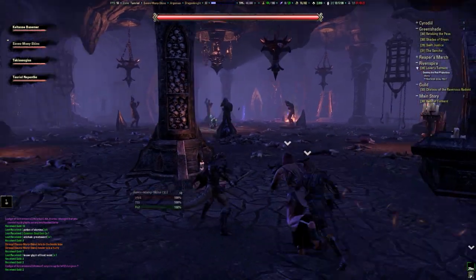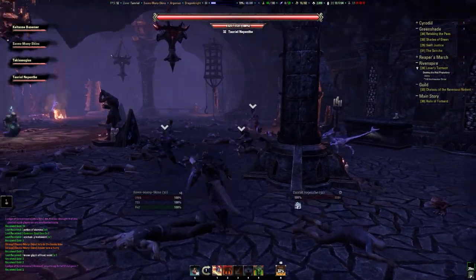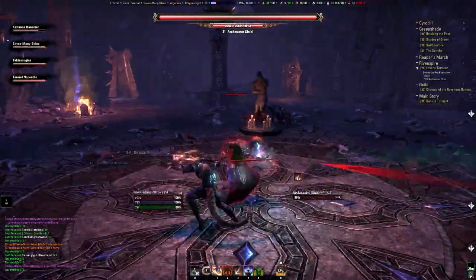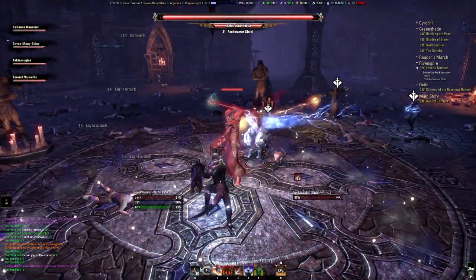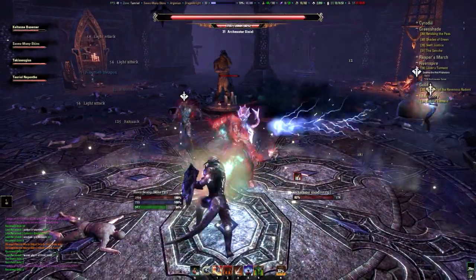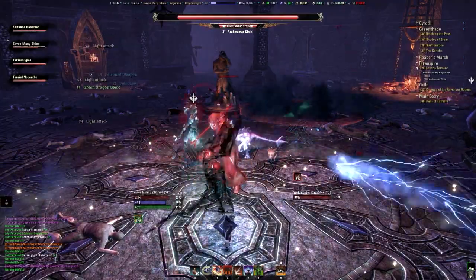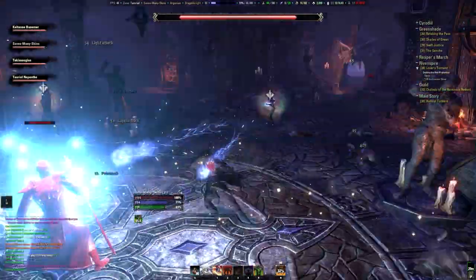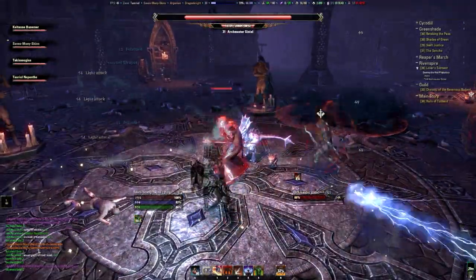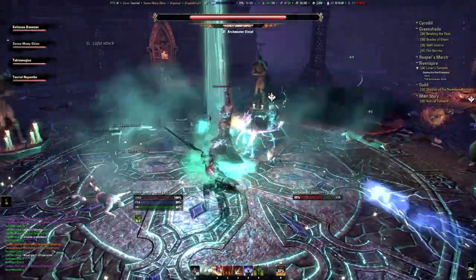The second boss, Archmaster Simiel, is a Necromancer. You can see all the dead bodies lying around on the floor. At some point during the fight he will resurrect them. He has three abilities that you should watch out for. The first, which you can see on the left, is his AOE - dark clouds, red circle. Pretty bad spot to be in.